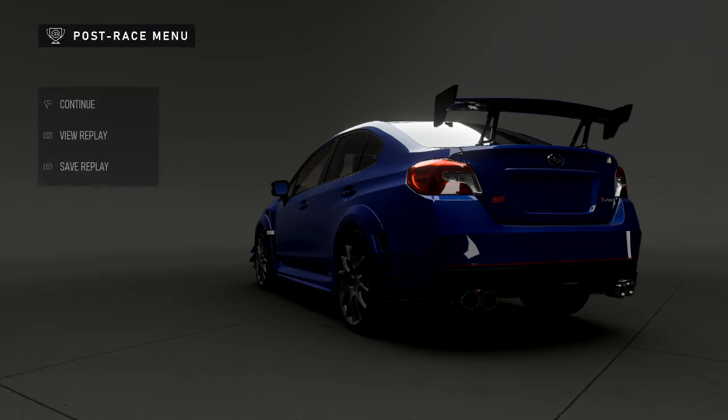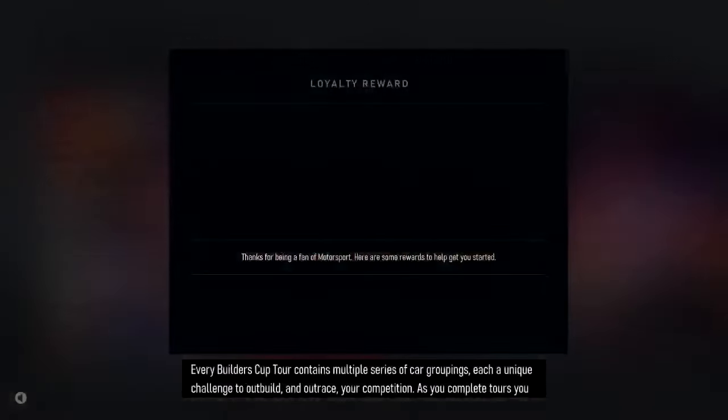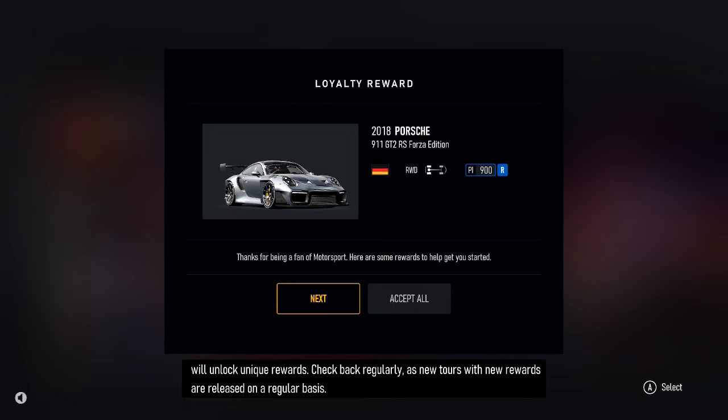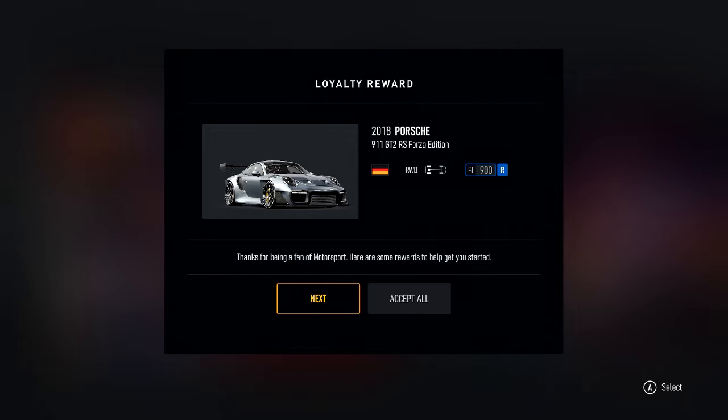Careful now. Every Builder's Cup tour contains multiple series of car groupings, each a unique challenge to outbuild and outrace your competition. As you complete tours, you'll unlock unique rewards — check back regularly as new tours with new rewards are released on a regular basis. We got the 2018 Porsche 911 GT2 RS Forza Edition.